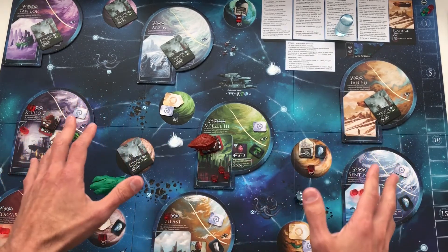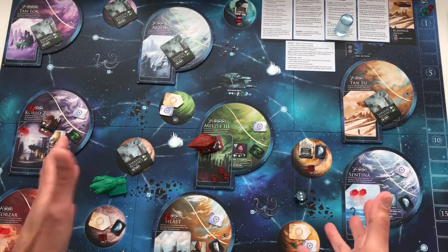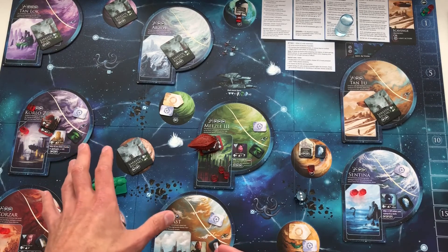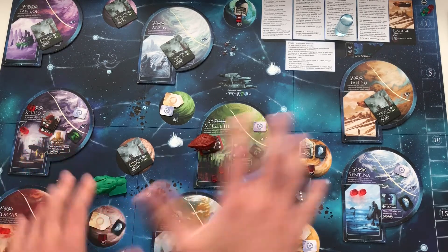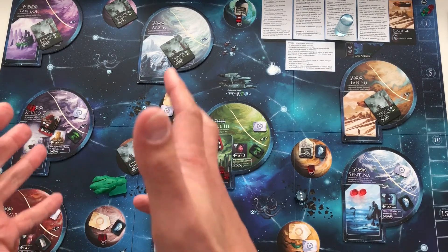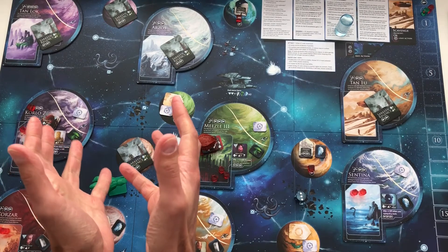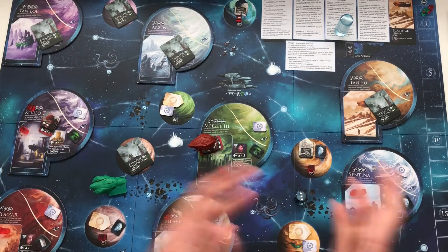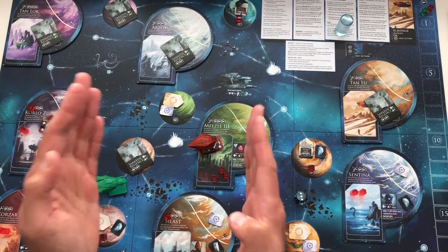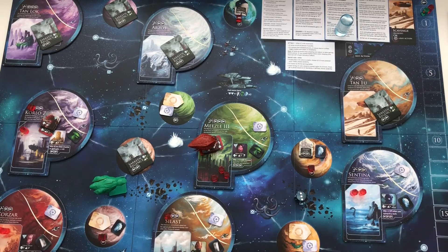For me, the first time I tried playing this game I decided to control two different races, but it just ended up being a three- or four-hour slog. Not only did I have a lot of rules questions — kept flipping and reading — but I didn't really get to optimize anything because I wasn't concentrating on my one race and how to make them good, how to manage their resources and have everything really flow. I kind of got lost in all of that. So I feel like controlling just one race and going through a kind of dumb checklist is a good way to learn a game.